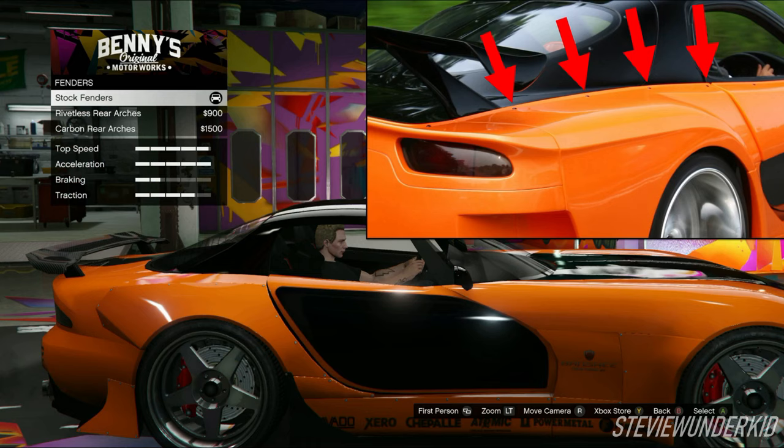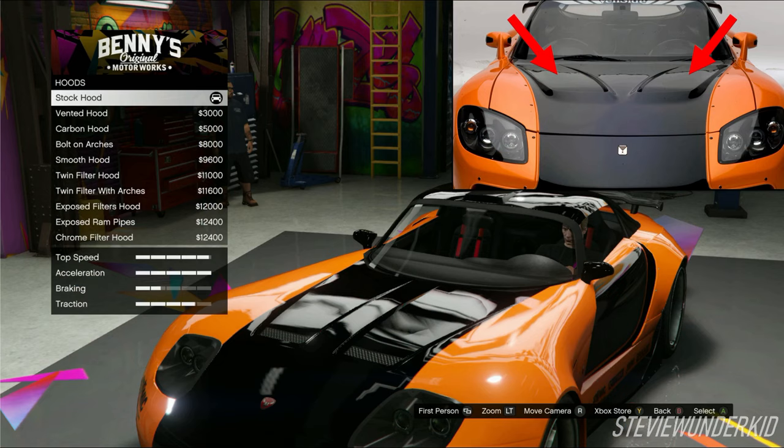Next up are the fenders. For these, I just left them stock so that I could keep the exposed bolts over the quarter panels, which is a really good match to the rear over fenders on Han's car. Next up is the hood. I just left the hood stock since it has the two vents that match up really well with the vents on the Veilside hood.